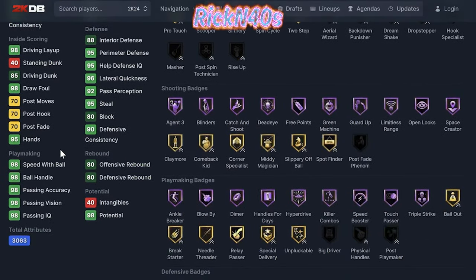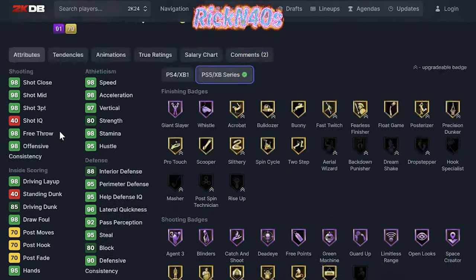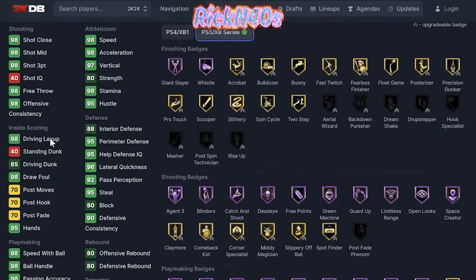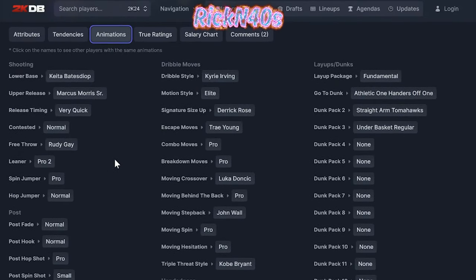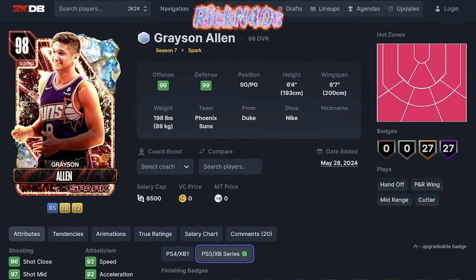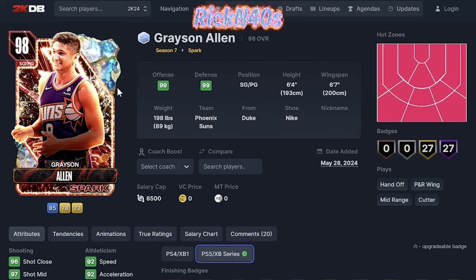Jason Terry looks like a 98 three-point shot — that's solid. 98 ball handle, 98 speed with ball, 98 speed, 98 acceleration — I'm low-key loving it. If he wasn't undersized at 6'2", this might be the thing. 95 perimeter defense, 95 steal — with a shoe you can get that to 99, so he can have elite defense with a 98 three-point shot and 98 ball handle. The signature size-up is Darius, Trae Young escape, John Wall moving step back. He has Pro 2 leaner. Jason Terry is actually a pretty good Galaxy Opal undersized guard you can get your hands on.